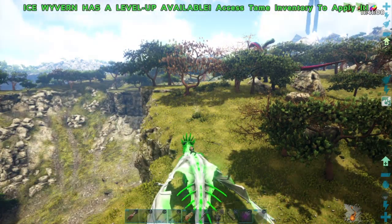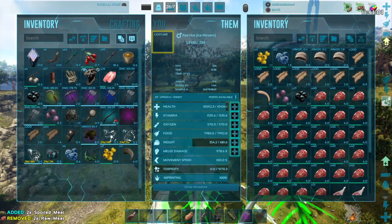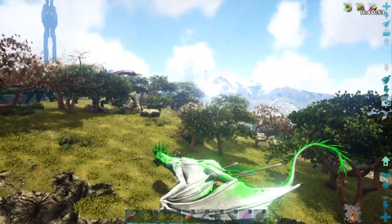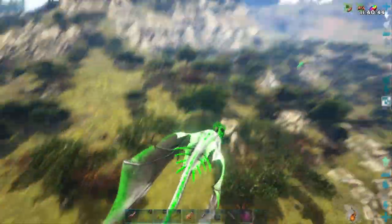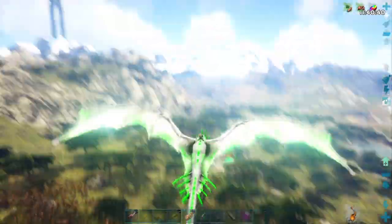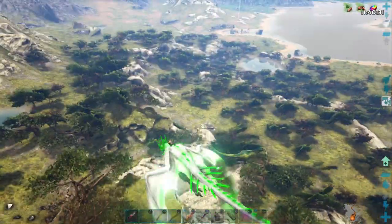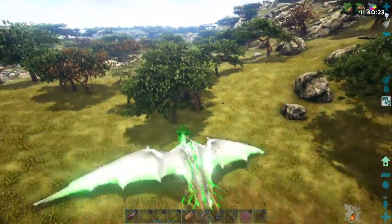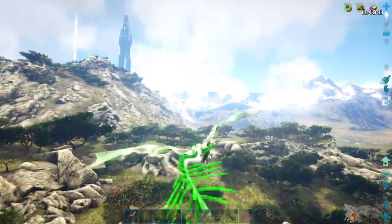I want to go ahead and level up my Wyvern — she did get a level up from killing that Alpha Raptor a while ago. Give her more melee. She is almost at a thousand melee now — she's got 991, so she's a pretty good Wyvern. Can handle just about anything other than a Giga or a Super Rex. The Bronto is swinging at something — there must be a Rex down there. Yep, that's the 145 Easter Rex I saw earlier. We're going to maybe tame that in a few days — we'll get away from it so nothing happens to it.